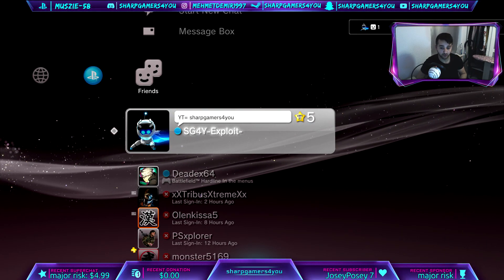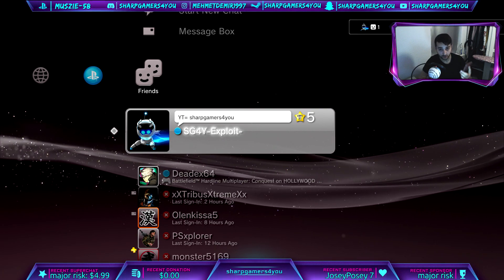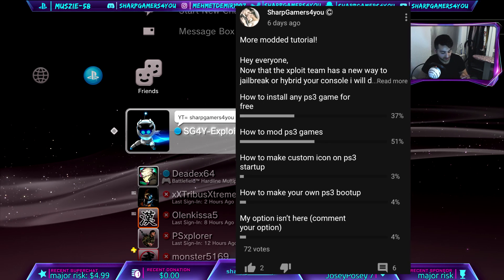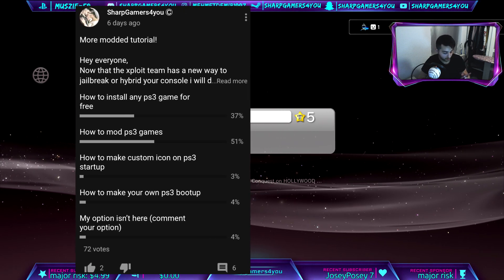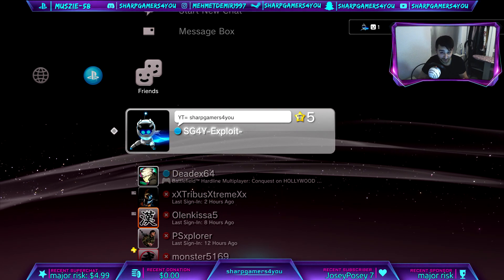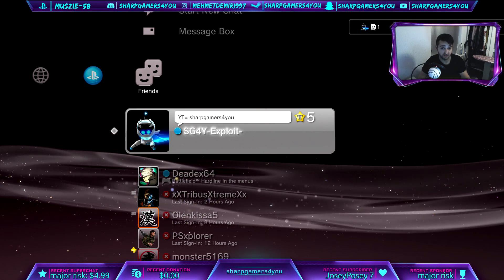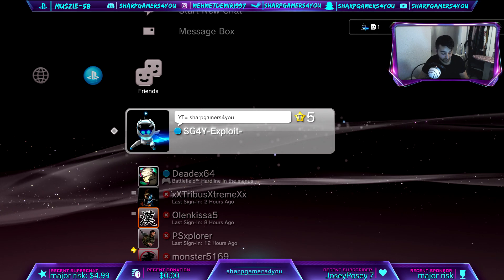Before I get into the tutorial, I want to quickly give a shout out to everyone on YouTube that voted or commented on my poll. The options were: how to install any PS3 game for free, how to mod PS3 games, how to make a custom icon on PS3 startup, how to make your own PS3 boot up including the audio, or comment your own option. I had 72 votes and just 2 likes and 6 comments.